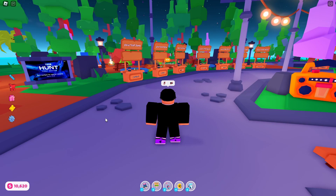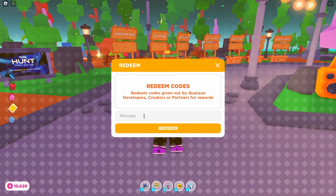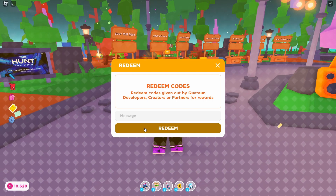Before I go into telling you these codes, make sure you know where the redeem area is. The redeemer is right down here — you click it, it comes up with a little prompt, and you enter the code right there. Let's get on to the first code.